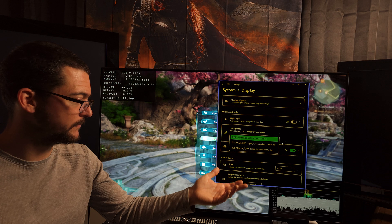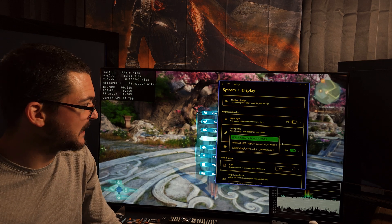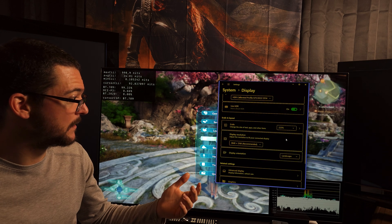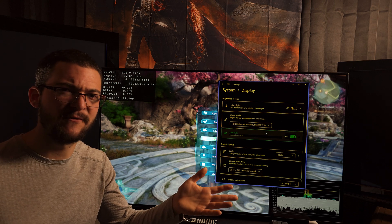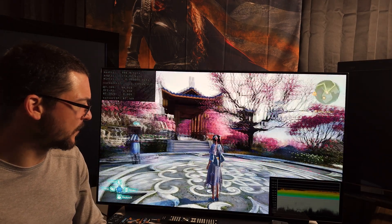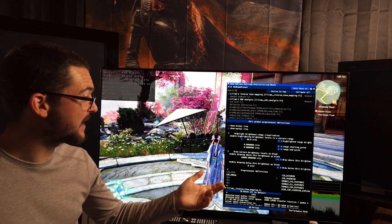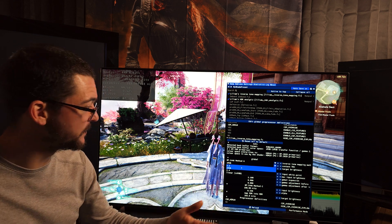If you have tone mapping options — basically if you have an LG TV — you can push the brightness. Otherwise, if you have a different display, say a QD OLED that has a 400 nits mode like the Alienware QD OLED, then you would use this SDR slider at around 75–80%, which is about 400 nits. But in that case, it is better to test this Major Pain the Cactus mod. With the Major Pain the Cactus mod, you use Lilium's Inverse Tone Mapping — Gamma 2.2 if it's 2.2, sRGB if it's sRGB. That's it.